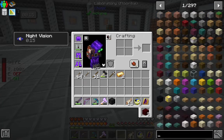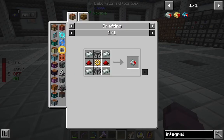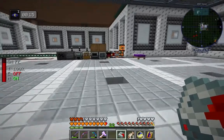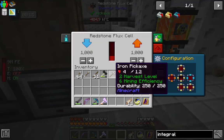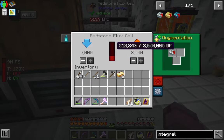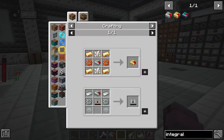The upgrades we want to make first are integral components. We already made the hardened tier — there's not that much to it. Let's craft this up. If we just threw this in here, it would double everything about this flux cell. We can see it in the augments: we can now increase the input/output to 2,000 RF, and it's got 2 million RF storage instead of 1 million. We can upgrade this again.